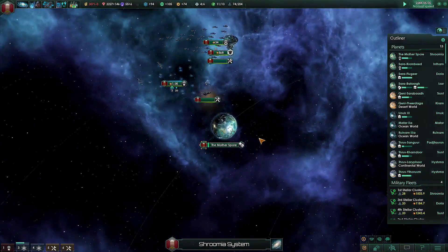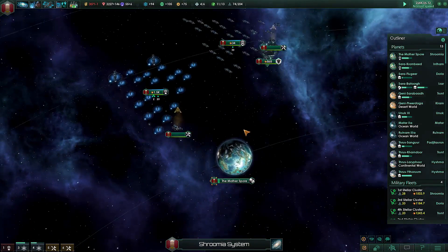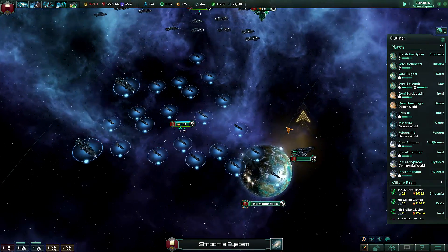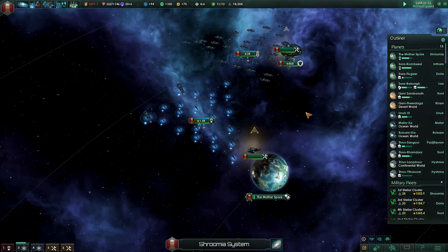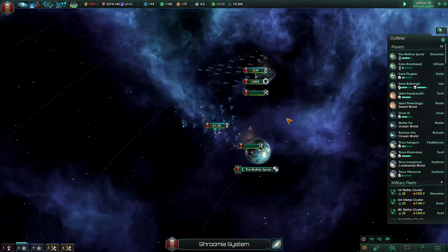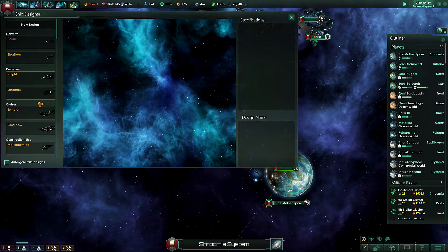In between episodes, and between patches, I've started to rebuild the entire fleet from the ground up. The additional ship classes mod was taken out due to it no longer being available on the Workshop, so it did screw a little bit with the fleet and I had to completely disband it and start from the ground up. This took a little bit of time, and I took the liberty of making fewer classes, making it a little bit more orderly.